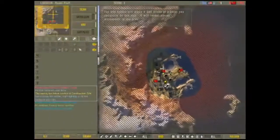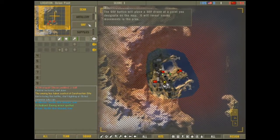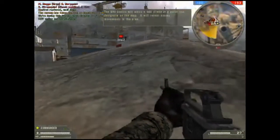The UAD button will place a UAD drone at the point you designate on the map. It will reveal enemy movements in the area.